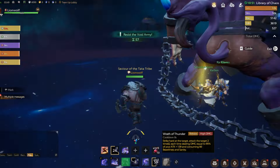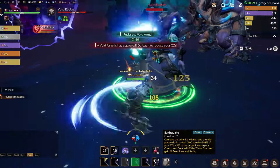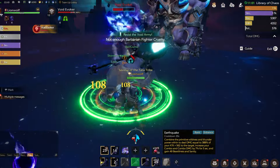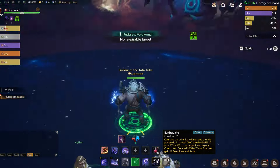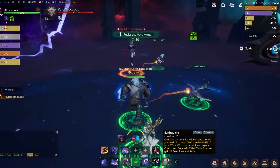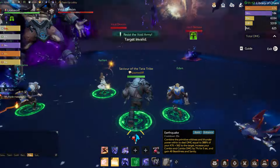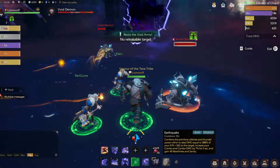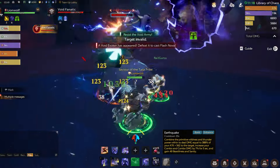There's a talent that causes the target to bleed when you cast Wrath of Thunder, as you can see here. There's also another ability you should keep off cooldown: Earthquake. It deals damage equal to 288% of your attack plus 562 to the target, increases your combo and combo damage by 7% for 5 seconds, and grants 40 beastliness and sanity. Use this ability every time it's available.